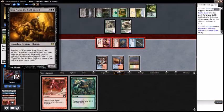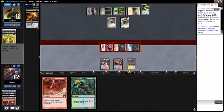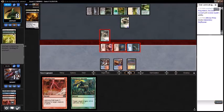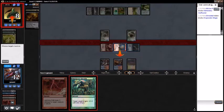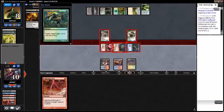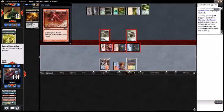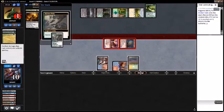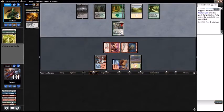Reveal a King Macar. They block — Monastery Swiftspear. Mutagenic Growth the Goblin Guide, make sure I'm targeting the right one. Bolt the opponent as well — that puts them at one. Damn it. Well, they go to four and I have dudes and a handful of good cards, so once again this game is not looking so great for us. Kitchen Finks is a card.